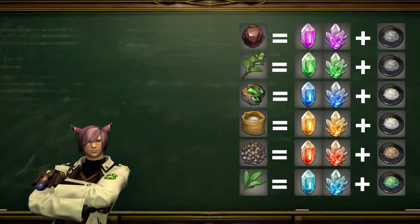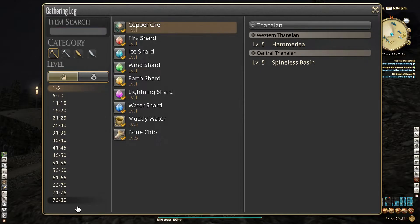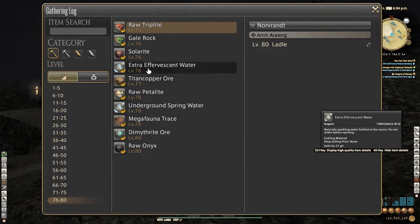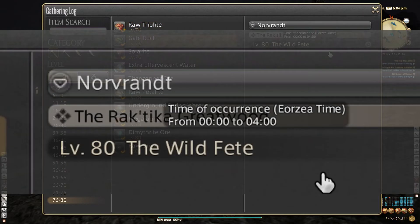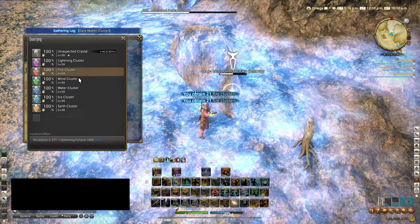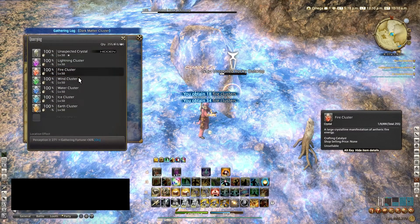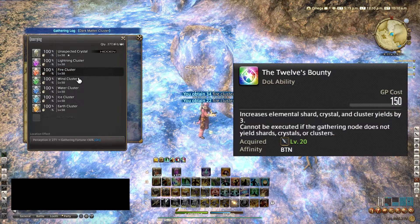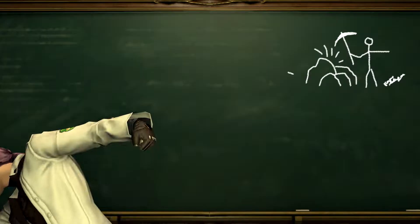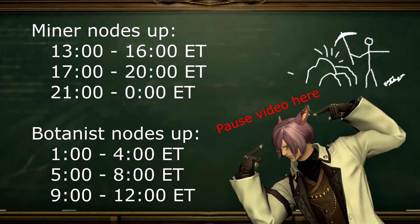There are 6 ephemeral nodes, which each yield a collectible item and an elemental cluster. You can check when ephemeral nodes are up by searching for the collectible items in the gathering log. If you only need clusters, I recommend gathering them in Mor Dhona at the North Silvertear from an unspoiled node that has all of them. You can get close to 200 clusters with just one visit by using the 12th Bounty and the Giving Land skills. This node is up almost at any Eorzean hour if you have a miner and a botanist.